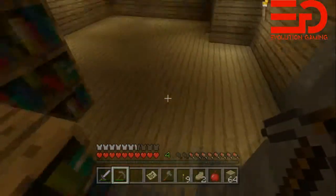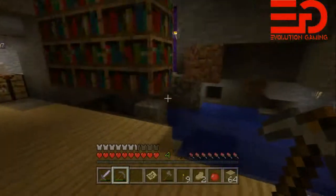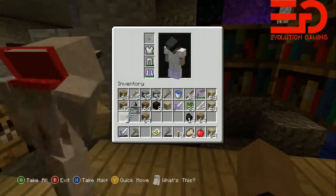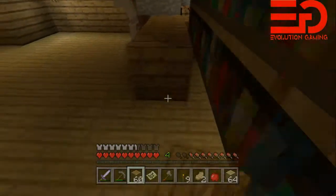Do we wanna move the enchantment table? I think we should just leave the enchantment table how it is for now, until we get the outside stuff done. I wanna take some oak and block this off into its own room.